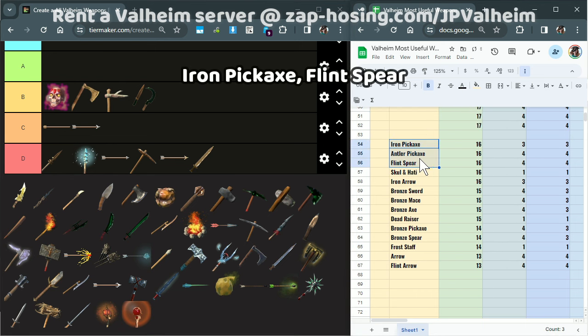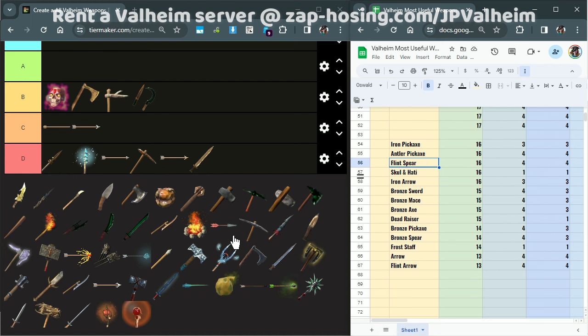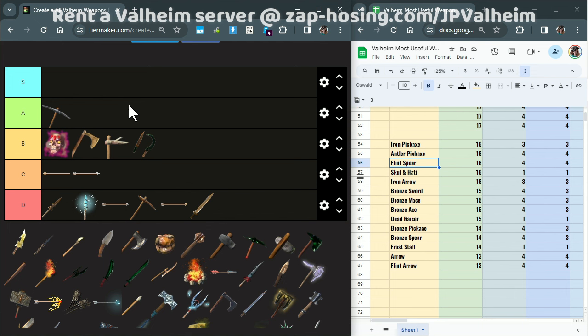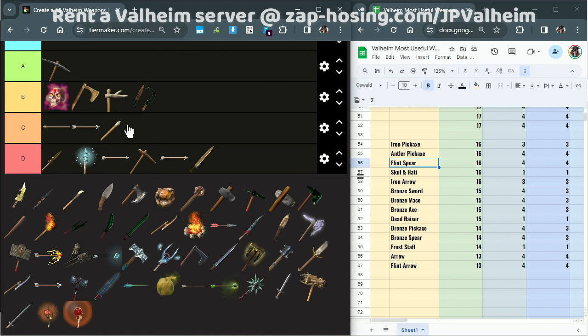Now we have three more weapons before the next tier: Iron Pickaxe, Antler Pickaxe, and Flint Spear. I'm actually going to bump all of these up. I already talked about the Antler Pickaxe. The Iron Pickaxe, honestly, I'm going to put it in A tier, because this is a tier list about the usefulness of items — how many hours are you going to spend using this item? The Iron Pickaxe will stay with you for a very, very long time. You're not going to be replacing it until you get into the Mistlands. As for the Flint Spear, this is actually quite a useful item in the beginning of the game. I don't think it deserves to be in D tier. D tier is really only for things that are almost useless, or don't feel good to use because of how quick they get replaced.